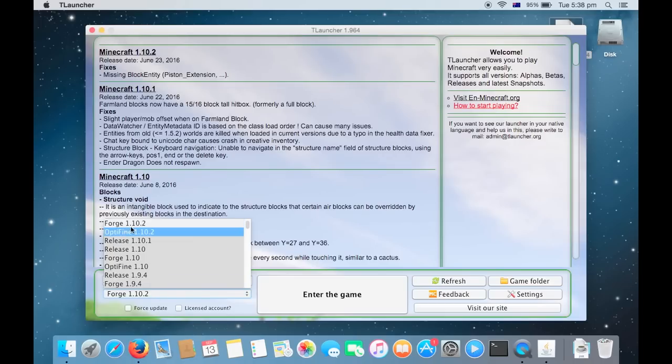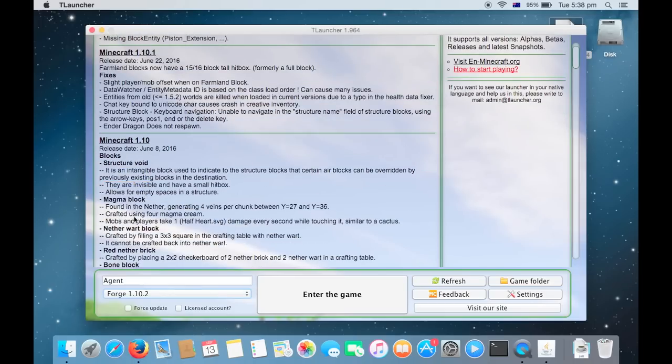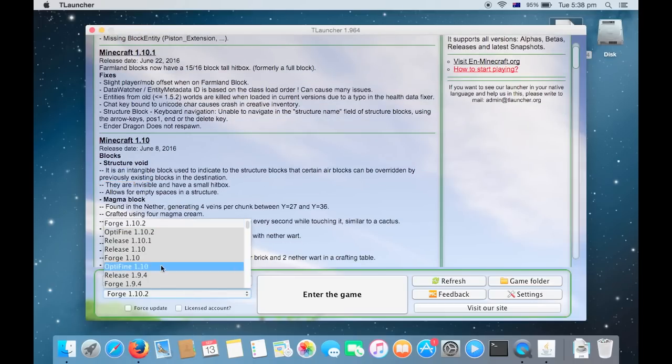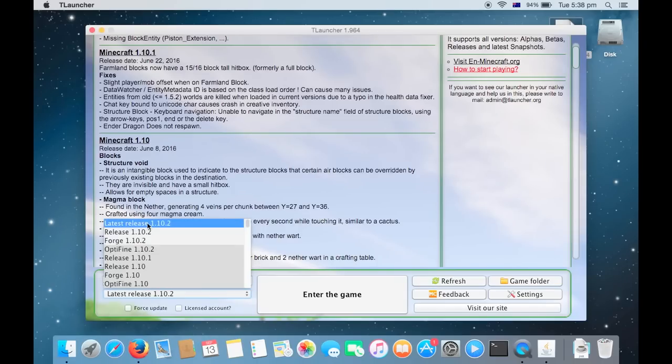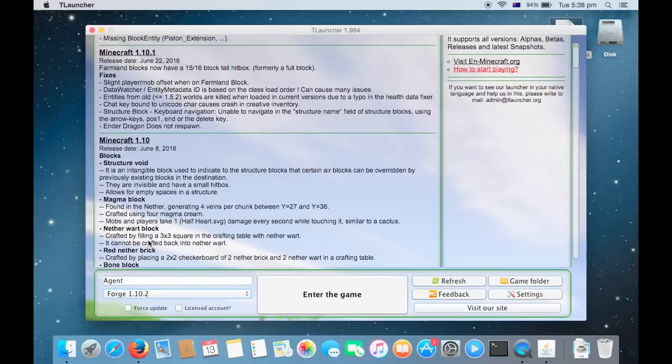I have Forge 1.10.2. Do you see Release, Optifine, and stuff? Yeah, lots of versions. That's Latest Release, which doesn't work, but go to Forge 1.10.2. It'll only work in Forge, so go into Game Folder.